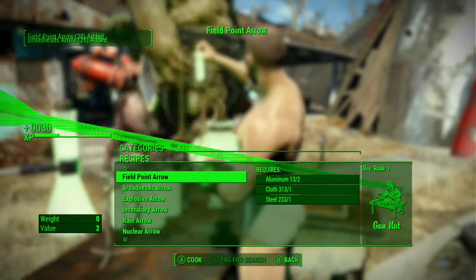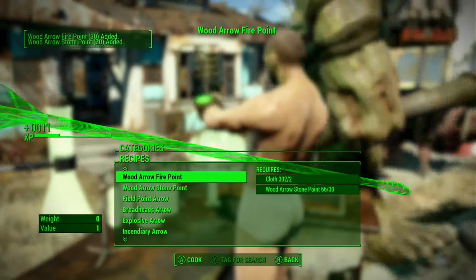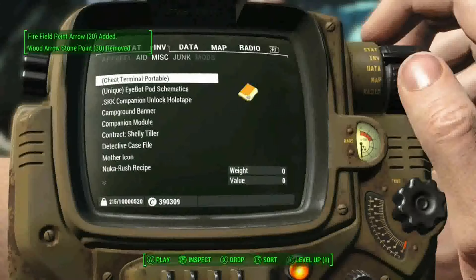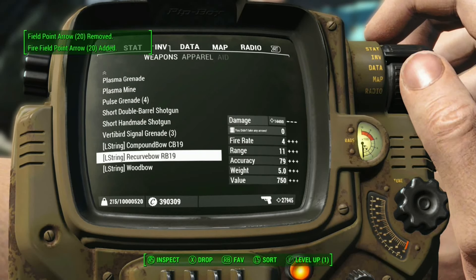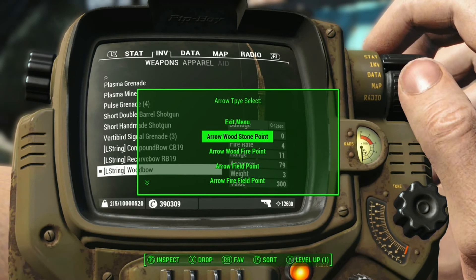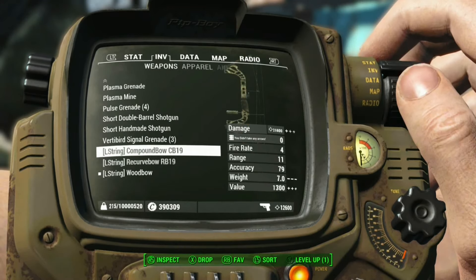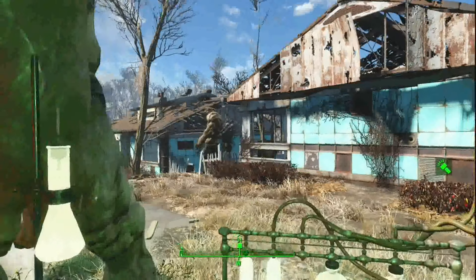We'll look at the bows after crafting a bunch of arrows. I wasn't sure how ammo switching works, but let's check it out. We got the wood bow. We'll start with the wooden stone point arrow. Wow, why does it do so much damage? They start out like overpowered.